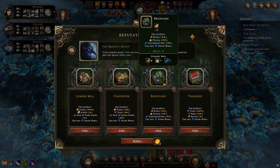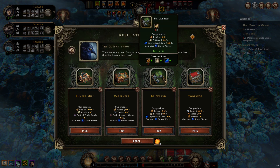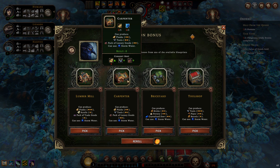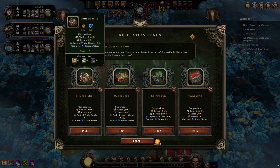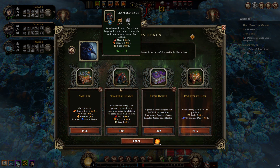Here we have our deeds, our people. Building choices: I don't like any of these very much. We don't have clay for pottery, copper makes brickyard not useful, carpenter's not useful without beavers so we don't need too many planks. Tool shop also not great. I'm just going to reroll immediately.